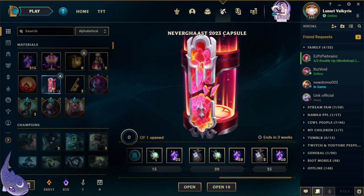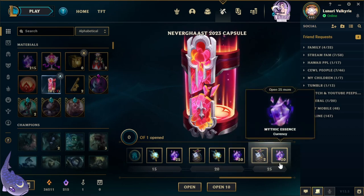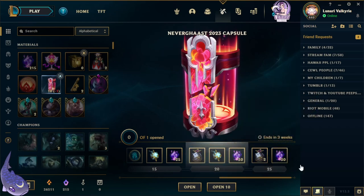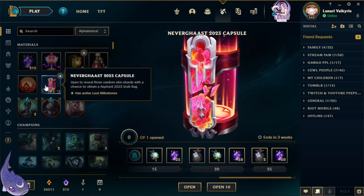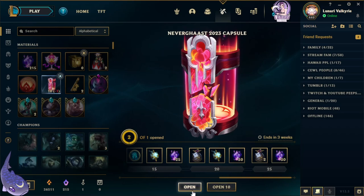Hey guys, back with another unboxing video. This time we have the 2023 capsules. I bought 10 to start us off, but let me know down in the comments if you think I should buy more so we can get all of these rewards — we gotta get up to 25. Let me know if you guys want to see me open 15 more. Anyway, each one contains three random skin shards with a chance to obtain an Esperant 2023 crab bag.